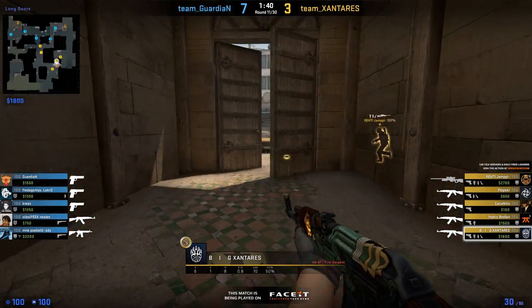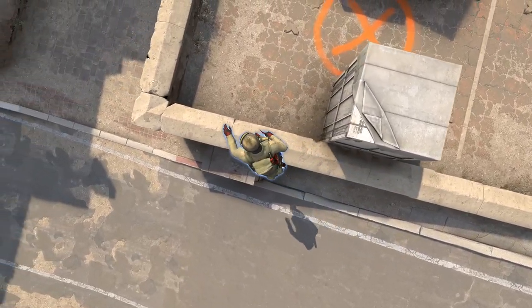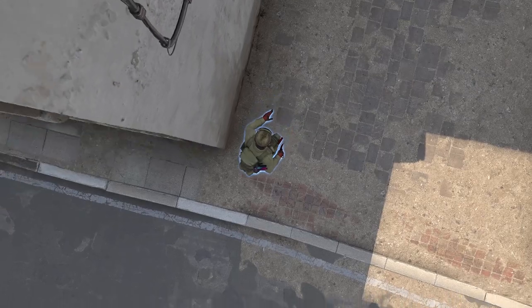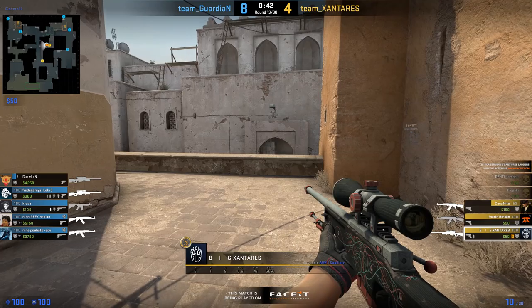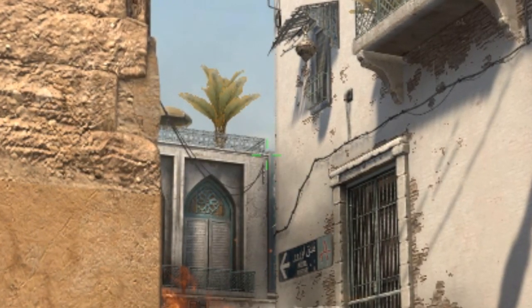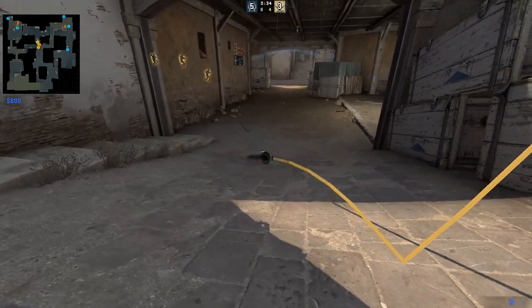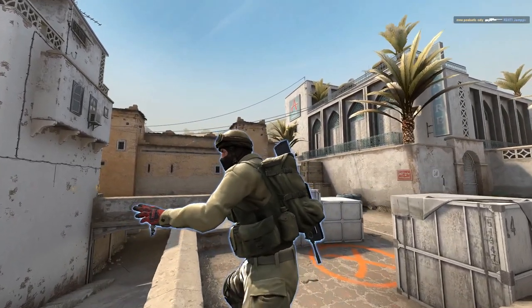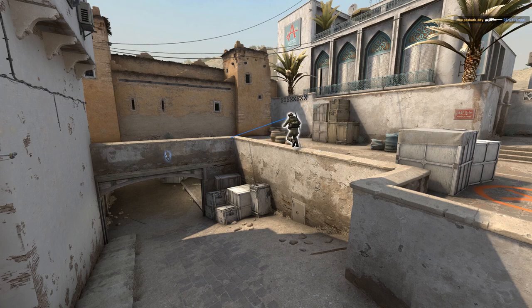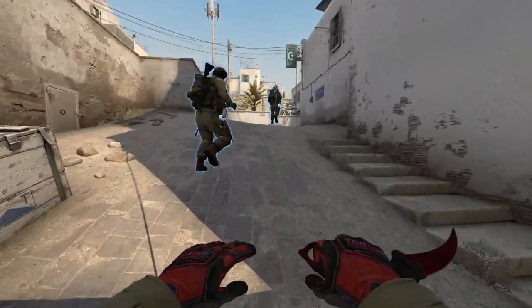Here's another flash lineup that Xantaris uses a couple of times on Long A: put yourself in that corner, aim as shown on screen, then jump-throw. It perfectly pops in the sky with great timing — basically unpredictable. It's always good to know flashes that are 100% hitting the target you actually want to hit. Here's also a deep CT smoke from short that's really easy to learn and quick to throw on the CT half. When he rotates from long to short, he always uses the box and ledge route just like shown. That way, if someone were up short he wouldn't be caged into a fight and can quickly escape by dropping down CT.